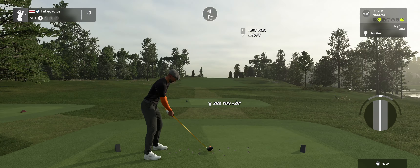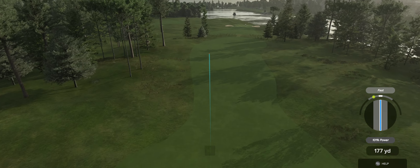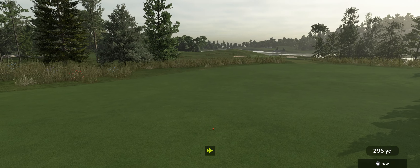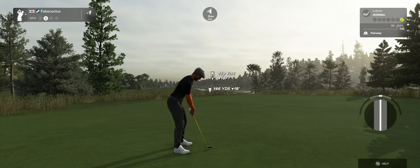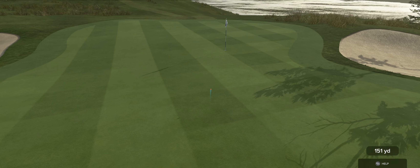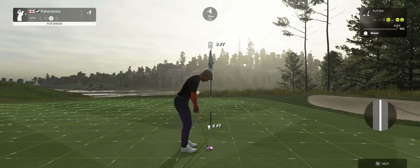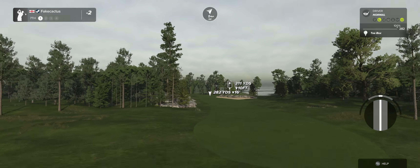We've got a long par four staring us down on this one. Okay, looking good — this is about 160 or so to the pin. Well done, that's a nice little approach shot there, and after that you'll go down to two under par. Here we have a par four hole.